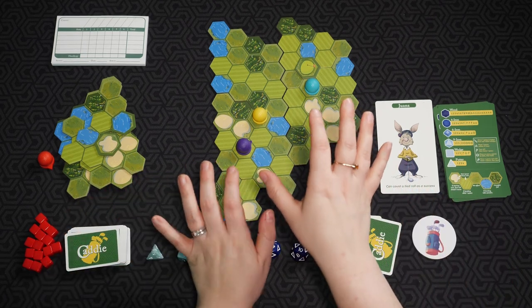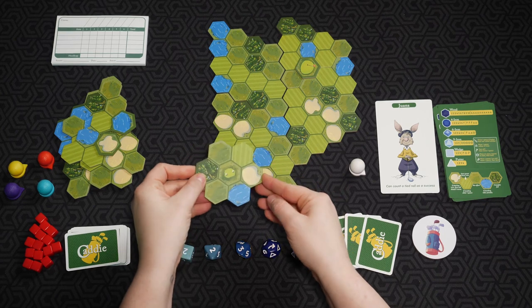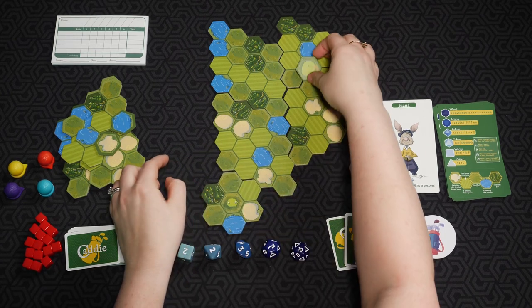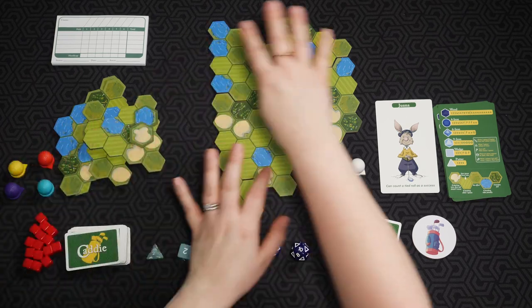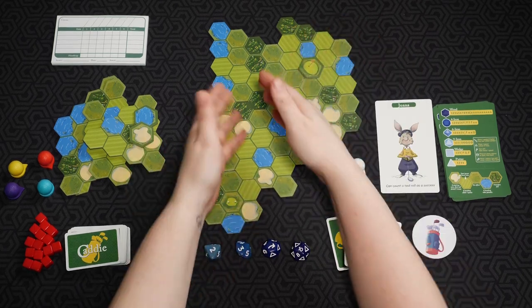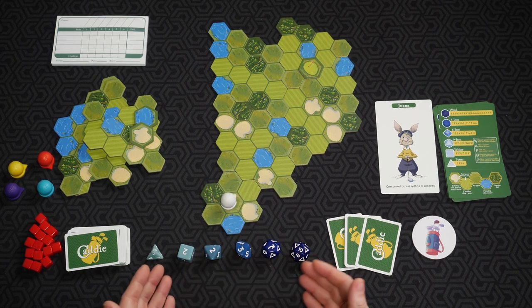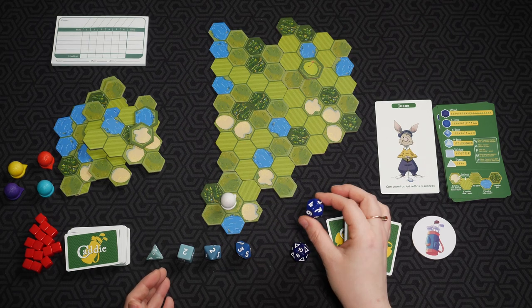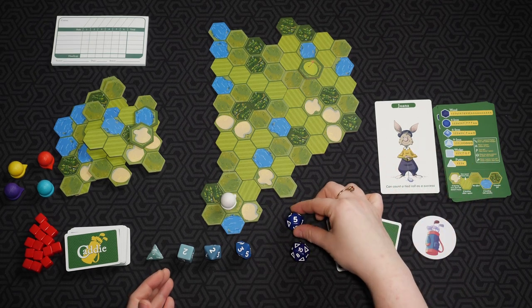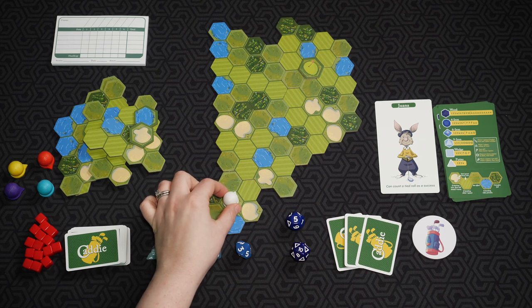The first player gets to design the first golf course. Every player is going to be designing one hole — if you're playing the two-player variant, both people design two different holes. To design a course you need the starting tile and the green. You have all these different tiles to maneuver around, figure out which style you want, then stick the green on any tile to complete the golf course. Everyone starts on the T spot, and you pick which die you'd like to use.